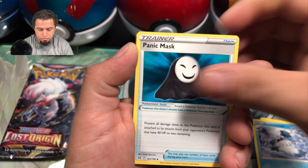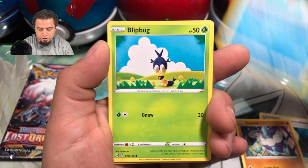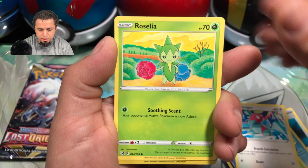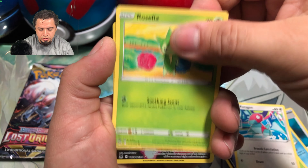Fall of Snow, Panic Mask, Carbink, Vinion, Clipbug, Inkey, Porygon, Roselia. Ooh — Trainer Gallery Spiritomb! That's nice. And then a Zeraora V Star. Nice.